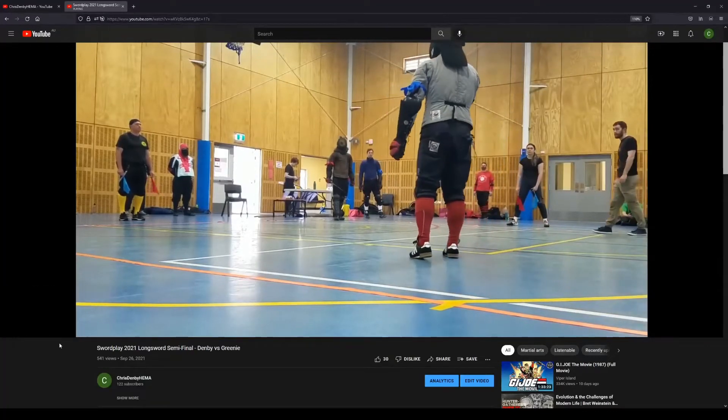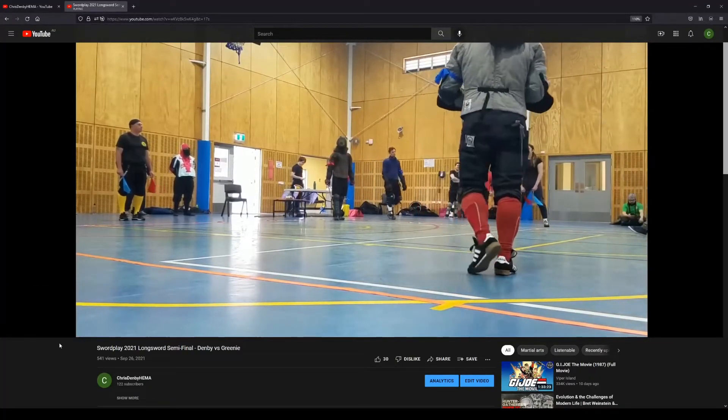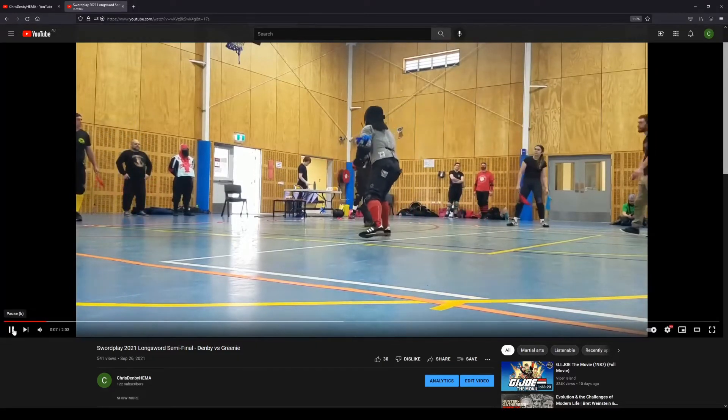I thought it'd be a fun idea to go through a recent fight that I uploaded and do a little tactical breakdown. This fight took place at Sawplay 2021. My opponent was Daniel Green and we're fighting for third place. Going into this fight, my mentality was to try to exploit his weaknesses and capitalize on my advantages.